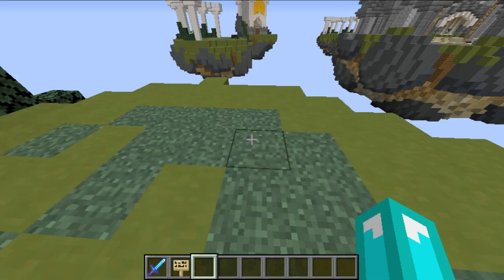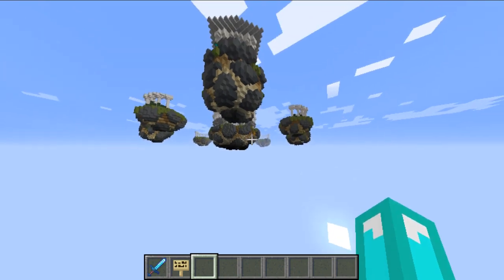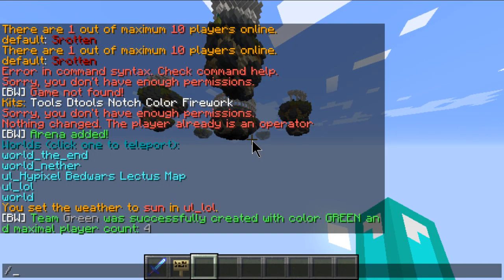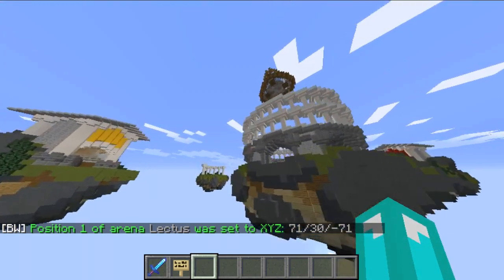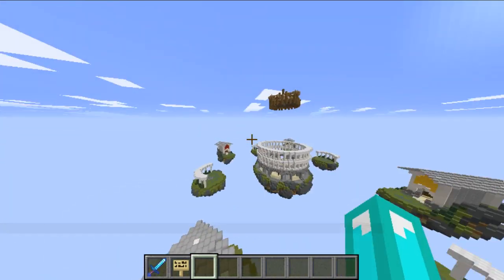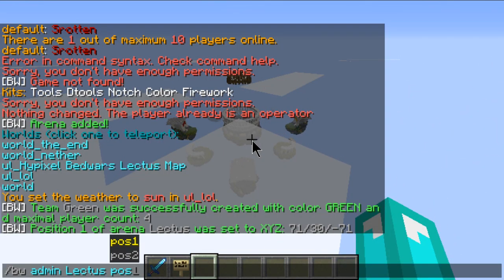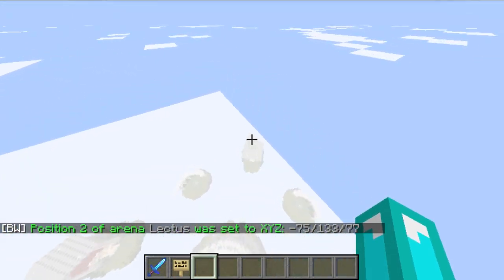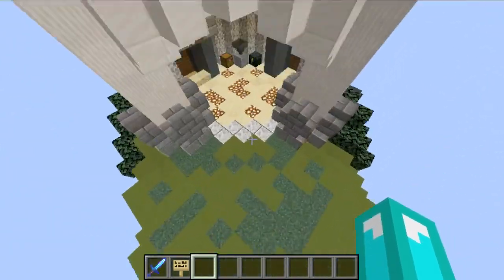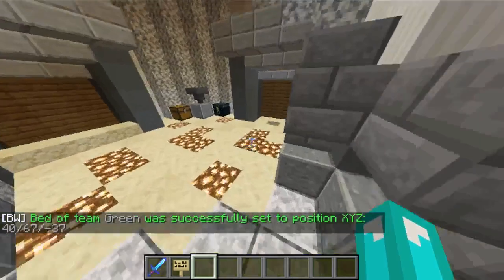Before adding the bed, you've got to go to where your Position 1 is going to be. Go kind of under the map a little bit, and then do slash BedWars admin, arena name, pos1. Then go above — kind of up toward the clouds — and do pos2. Then go over to your team base, which is green, and do slash BedWars admin, arena name, team, bed, green, and set their spawn.